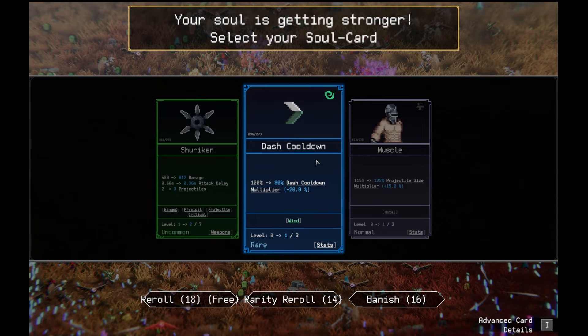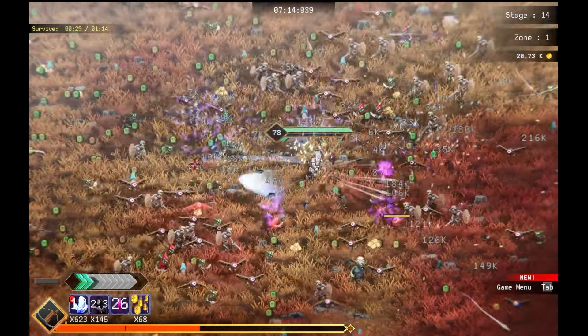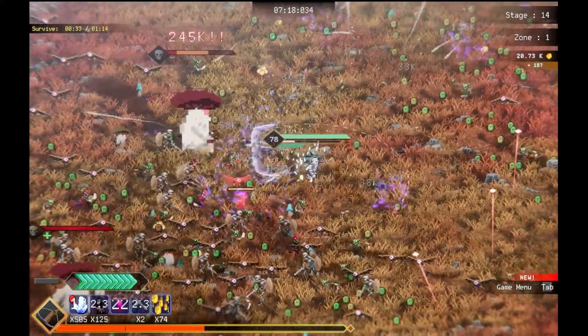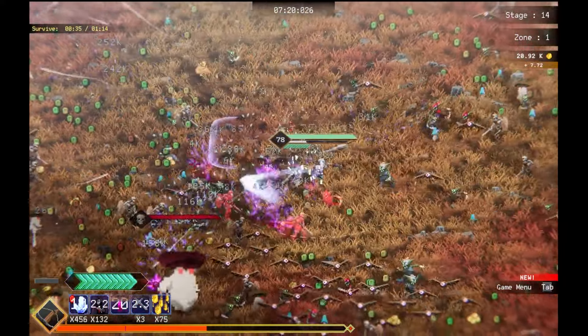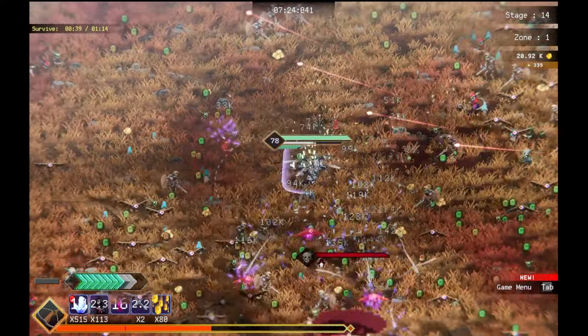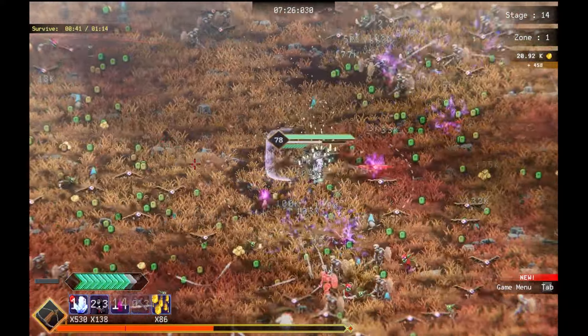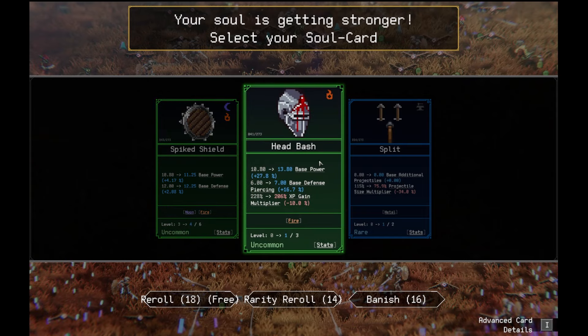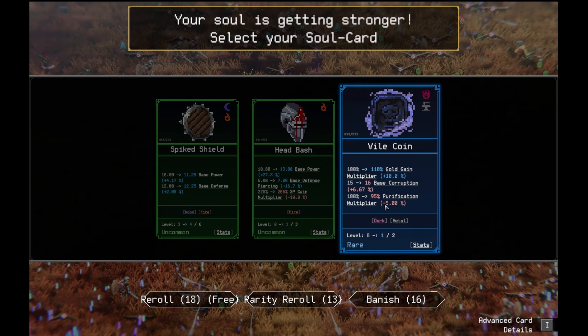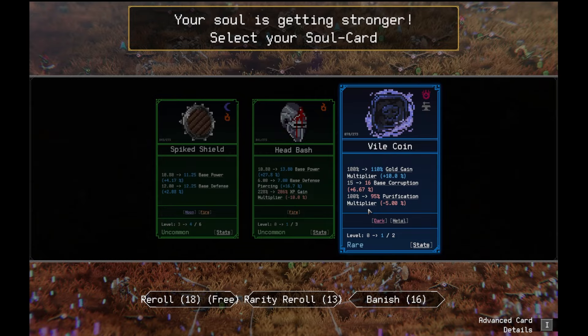Dash cooldown goes down. Let's do Silken. Nice. I need to max my weapons out. I'm really proud of the damage we're doing now — starting with corruption and being in a full stone still. Really good. We normally have a rough start. Spike shield. Actually, I'm gonna do a red reward. Fireclaim. More base corruption. Reduce purification much more, but more gold. I'll take it.